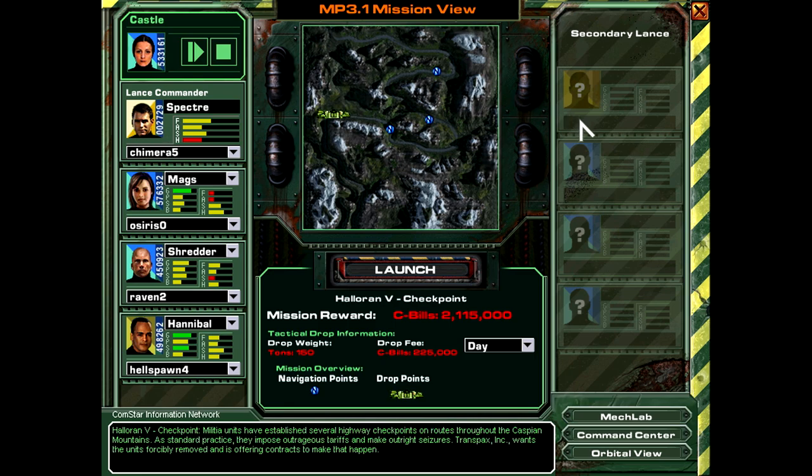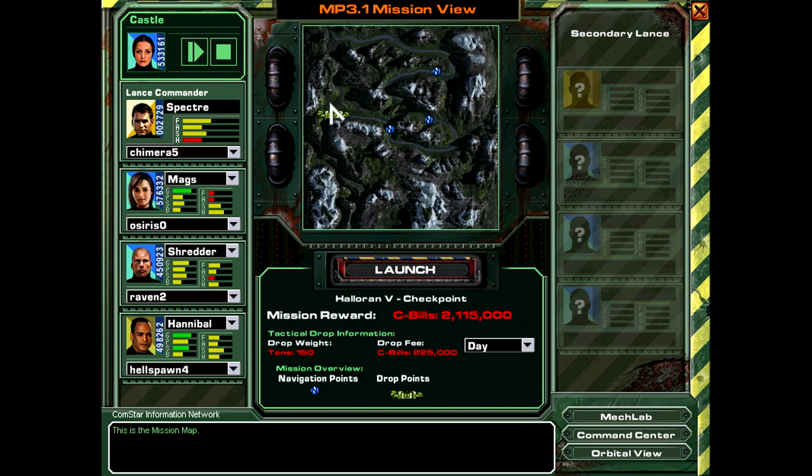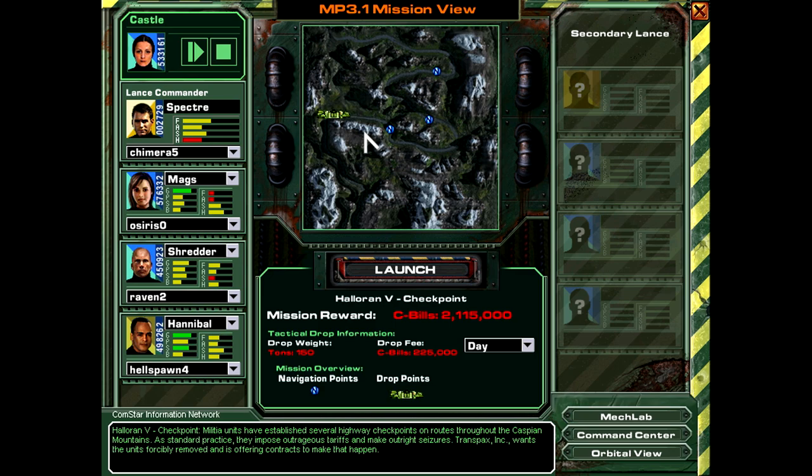Alright, so let's have a look here. We got what looks to me like a convoy defense, I guess. We can kind of look around here and see — yeah, several highway checkpoints. So we need to defend a convoy.